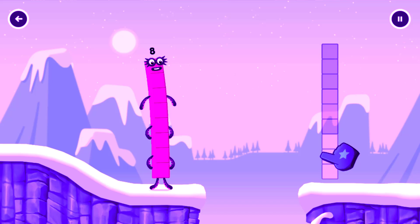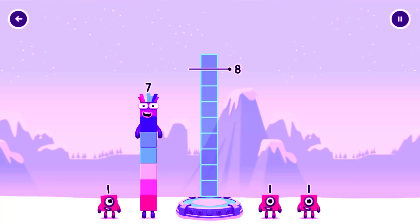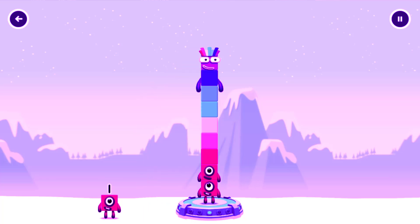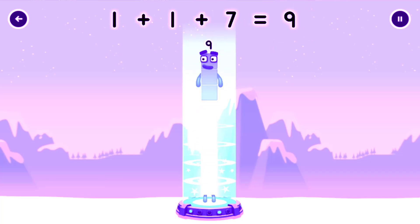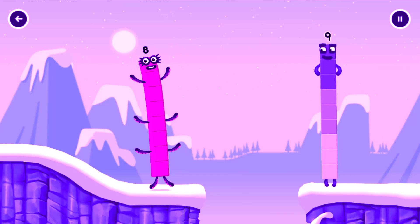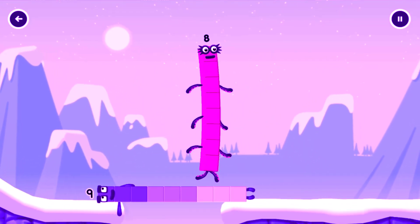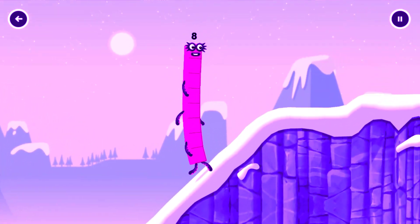Tap to solve the puzzle to help get across the gap. Add number blocks to make 9. 7! 1, 1, 7. You've cracked it! 1 plus 1 plus 7 equals 9. 9! Well done!